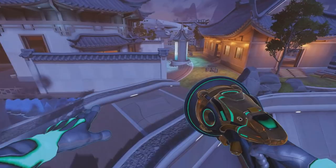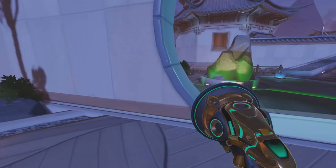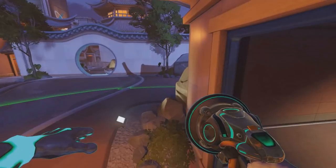While going around the right side of the point may not seem super convenient, you have to remember that you're giving yourself the element of surprise, which is incredibly important as a Lucio player when you're looking for those key boops to potentially get a few easy eliminations and put the odds in your favor. It's one of the easiest ways to win the game for your team, or at least win a fight, which can get you the point, which can eventually get you the match.